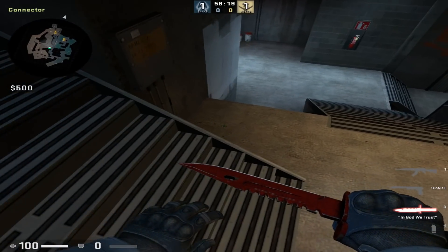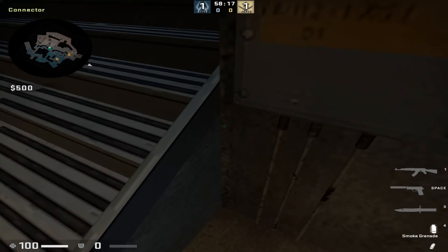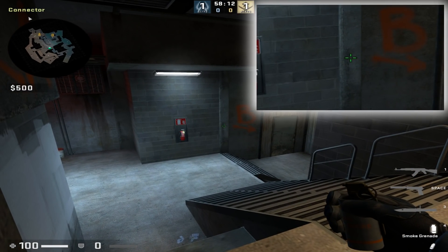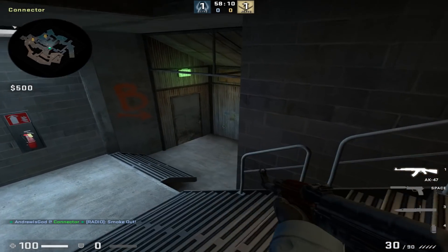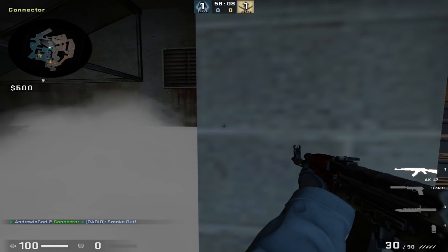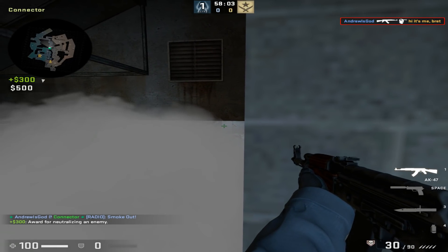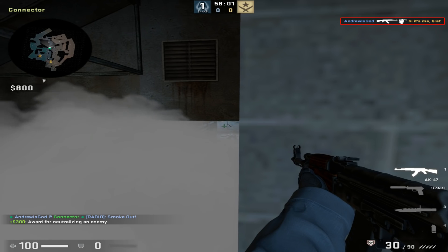For the second smoke you're going to come down into connector and stand in this corner here by the stairs. You look at the back of the arrow and bring your crosshair just to the left to the raised indent on the wall. Next you come to the top of the stairs where it overhangs by the wall and you can peek over the top right corner of the smoke and see anybody trying to come down connector at the start of the round.